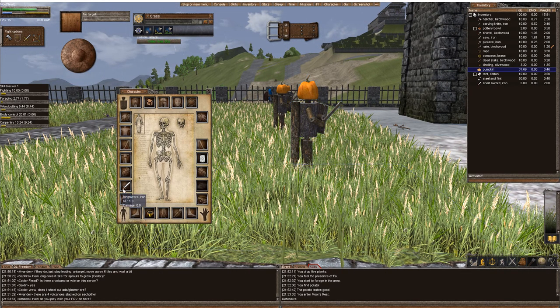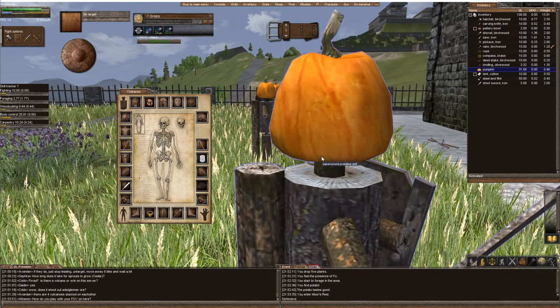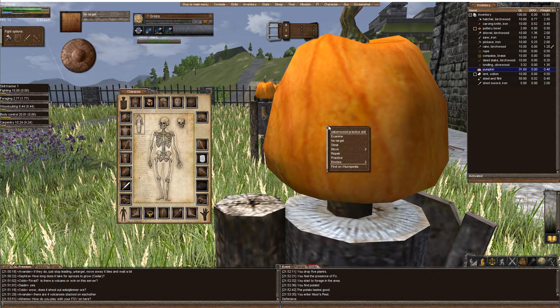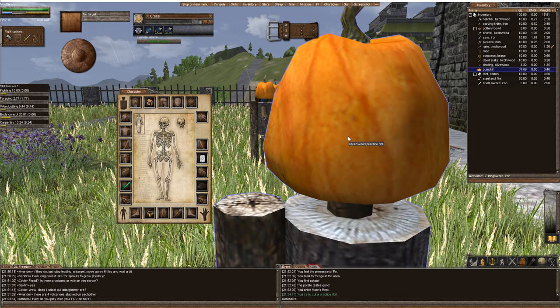So we equipped our long sword. We're going to come really up close to the practice dummy. We're going to activate our long sword — in our hand, we're going to just click it. And that's all you have to do. Right-click the practice dummy and practice. And that's it.